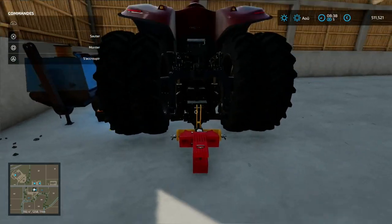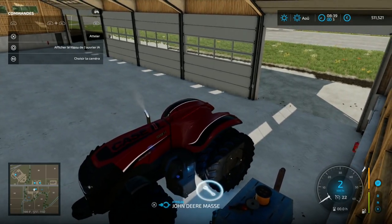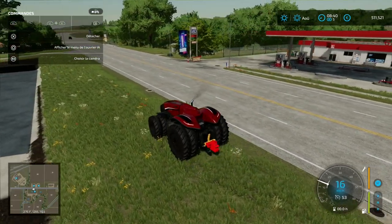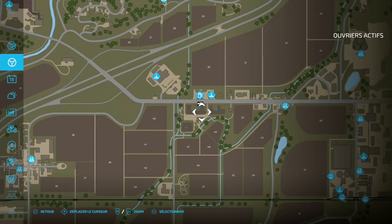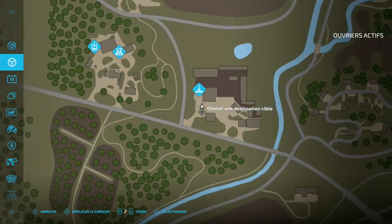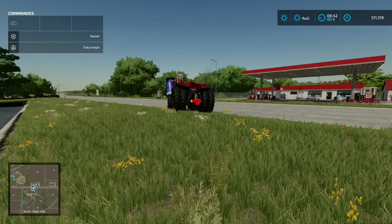Ça fait ridicule. Voilà pour ce qui est de ce tracteur autonome. On peut tester la fonction employé. Vous le mettez là, vous lui mettez la remorque. Pour vraiment faire croire à un tracteur autonome, vous mettez un employé — hop, le tracteur va partir tout seul. Vous sélectionnez, allez vers... genre, je veux que tu me livres ça à la négociante en bétail. Vous mettez la R3, vous sélectionnez le sens. Et voilà, là ça lag un peu. Et là, il part tout seul.